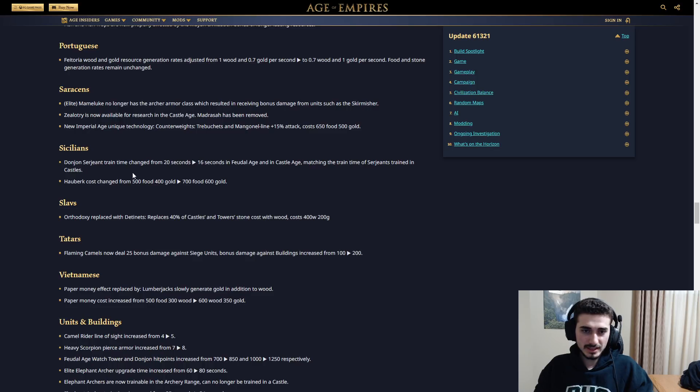Sicilians: Serjeant train time changed from 20 seconds to 16 seconds in Feudal Age, matching the train time of Serjeants trained in castles. Hauberk cost changed from 500 food 400 gold — they made it more expensive, so it's harder to get to that late game Sicilian Cavalier. I like the change. They're trying to push it toward more of a Serjeant-focused game. It's a really weird civ and I'm not a fan of how it's balanced, but they're trying their best to fix it.